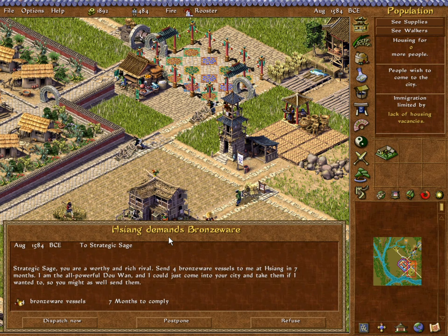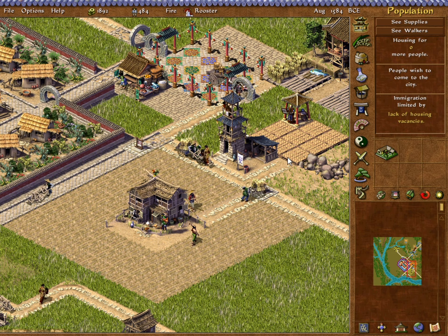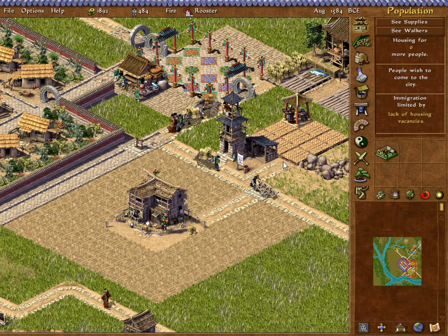As soon as this is all out — we have something new going on. Xiong wants bronzeware for the first time. Send us four. Thankfully we have just enough for that. We don't have any bronzeware left, but the capital is happy, so I guess I'll take it.